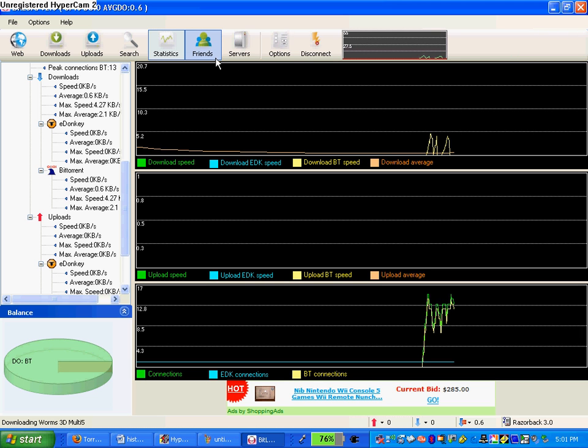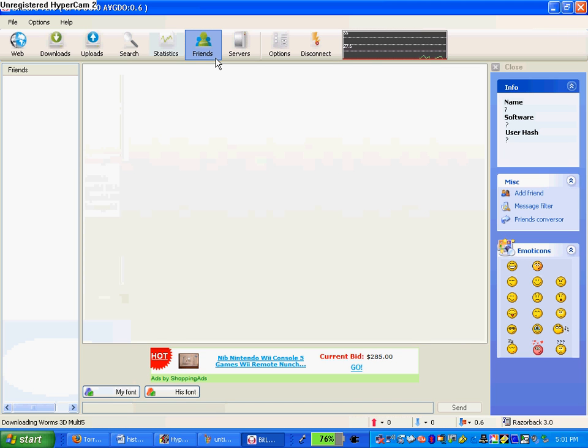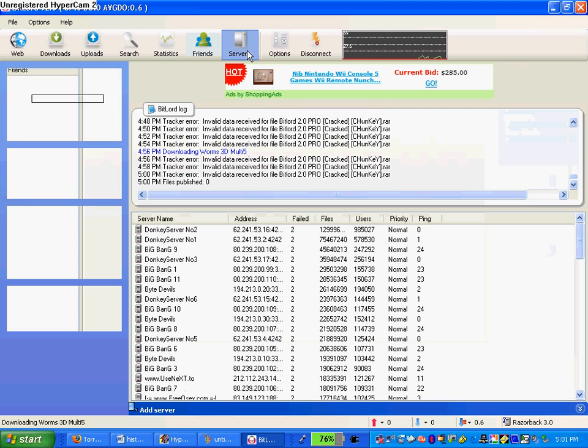The cool thing about the new one is you can have friends and chat with them, but I don't know who's gonna find a friend on a torrent site, so that's a little weird. There's also a Servers section — I'm not really gonna be using that unless I want to find a lot of other peers to download faster, which I'm not.